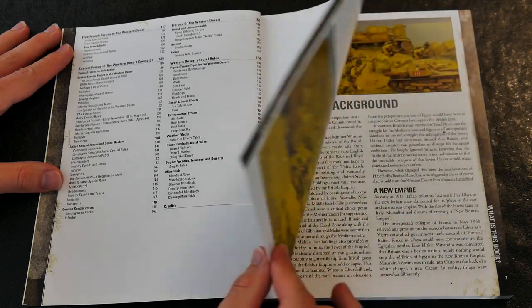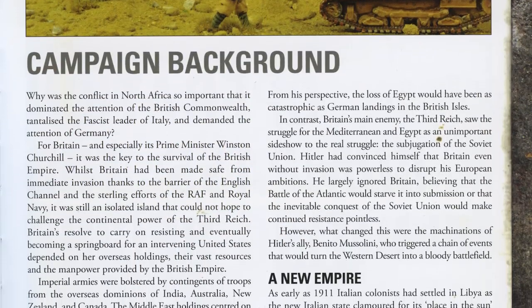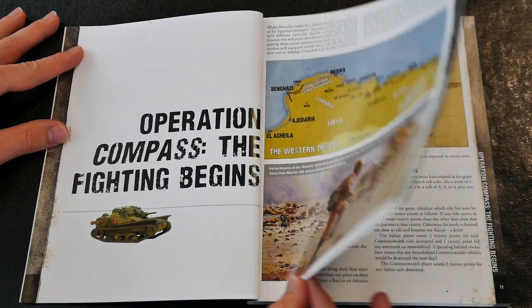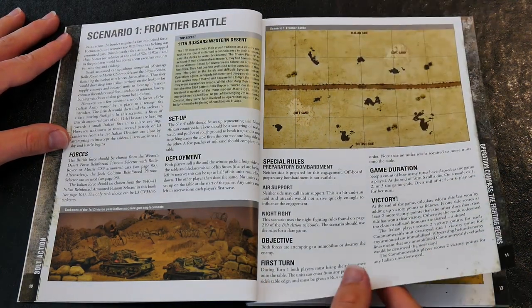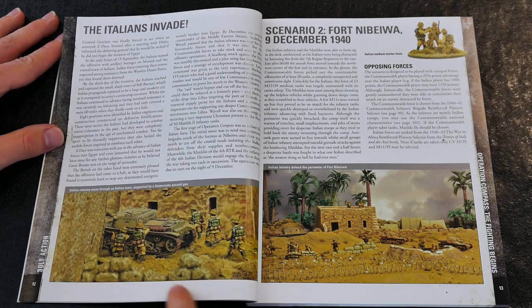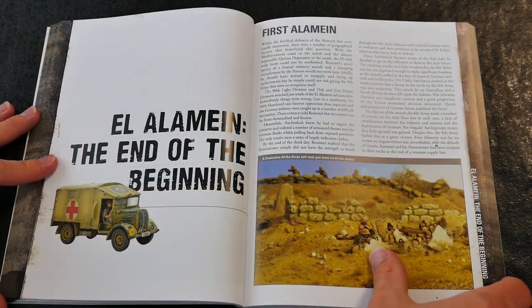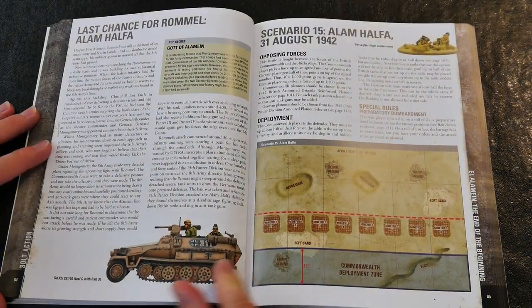The rulebook begins with a brief but useful introduction to the actual events, then plunges into a number of historical battle scenarios. These range from encounters of the early part of 1940, such as Operation Compass — the British plan to engage the Italians — through tank clashes around Tobruk, the arrival of the Africa Corps in 1941, the First Battle of El Alamein, and on into 1942.